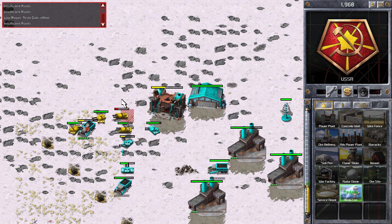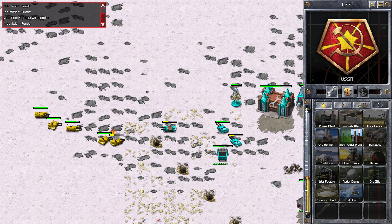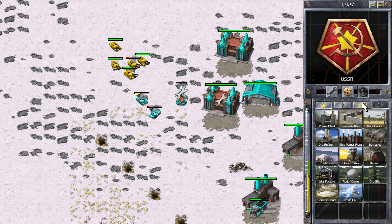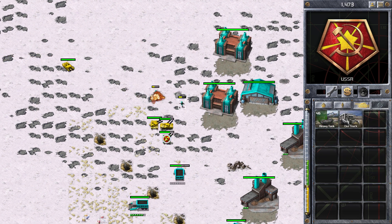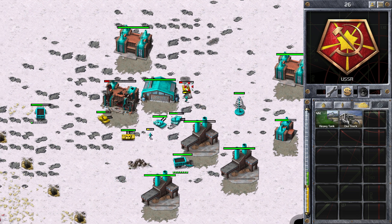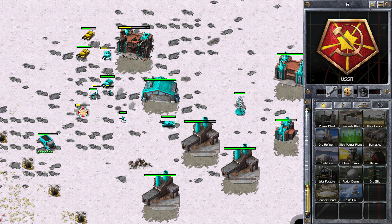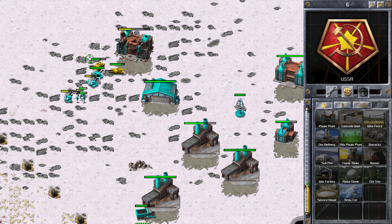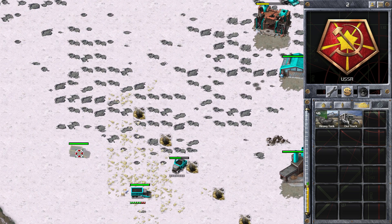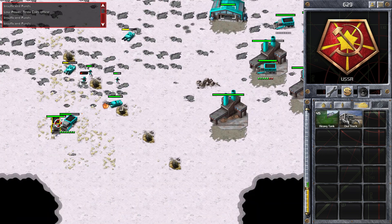He's damaged my power plant a little bit, which is bad because I need that power for my next tesla coil. I've got another power plant going down to take away my power worries. That tesla coil only managed to destroy a couple of heavy tanks, but yeah he's definitely got the upper hand at the moment. He's in range of my tesla coil now, which is good — I'm starting to get back into the fight. He's trying to destroy my power plant but that's not really going to do much because I've got a lot of excess power anyway. You can see he's got his ore truck heading to the middle, which means only one thing — he must have run out of ore in his own base.